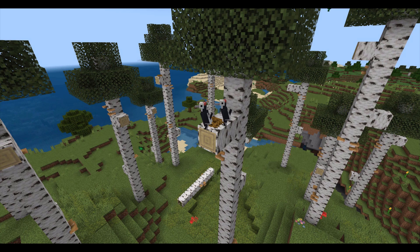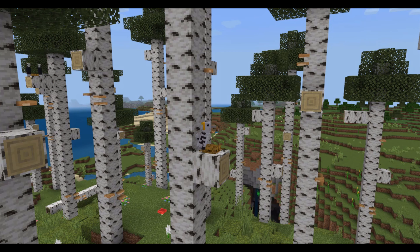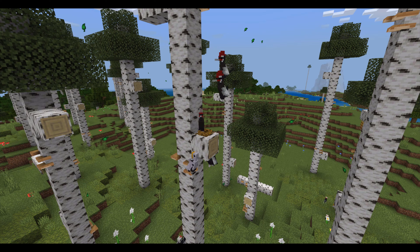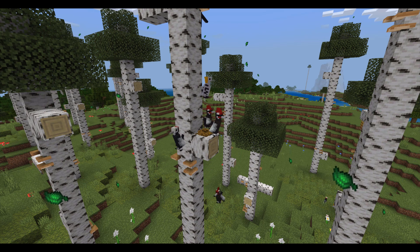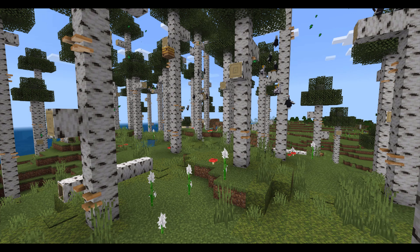Since there are now bird nests, I've added woodpeckers to inhabit them. There are three variants of the woodpecker: the pileated woodpecker, the white-headed woodpecker, and the golden-fronted woodpecker. This new mob flies around the birch forest and spends a good amount of its time up in bird nests that are hidden away. If there are too many woodpeckers in an area, they actually try to push each other out of the nests and take it for themselves. These birds also create ambient sounds for the birch forest as you walk around.